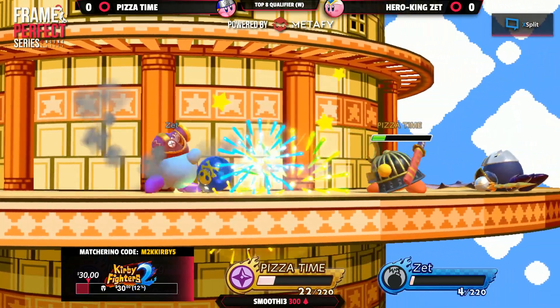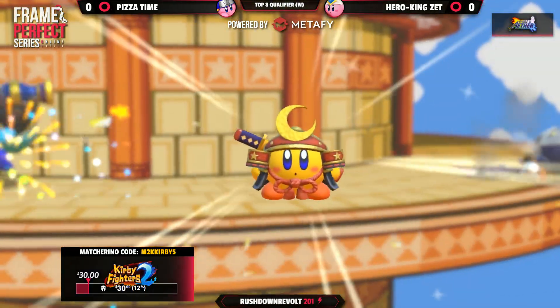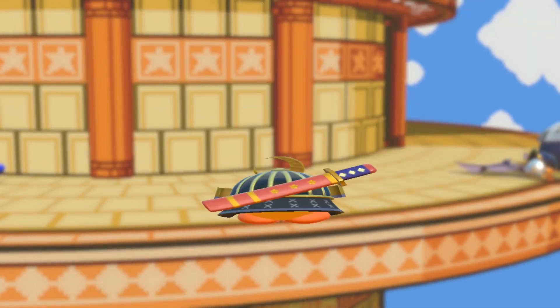It gets confusing when there's a character and a person named Ninja. Good kunai under that one to seal out the game. Pizza Time takes game one.